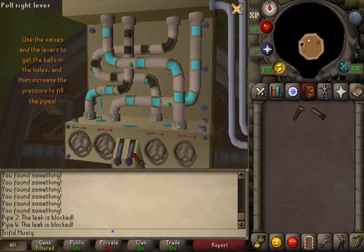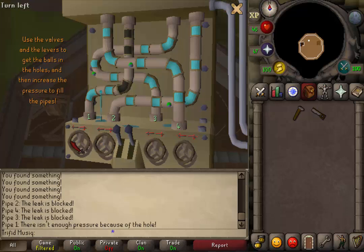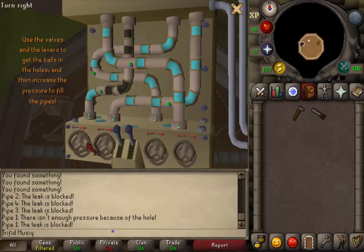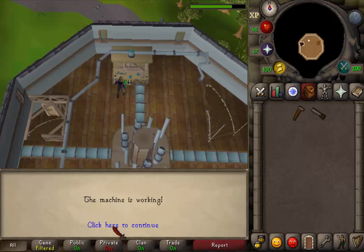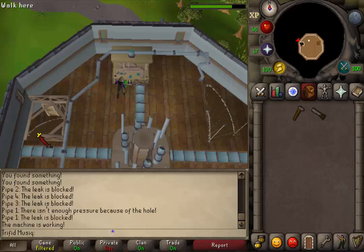Next lift the right lever back up and then turn the 3rd valve twice to the right so we have another leak. Pull it left once and then just keep pulling it right until the 3rd pipe is filled. Then lift the left lever back up. Turn the 1st valve wheel to the left twice so the ball is now in the hole, and then just keep turning it right until the water is to the top. Wait a second — the interface will close itself and we will get the message that the machine is working. Click to continue and let's go back downstairs.